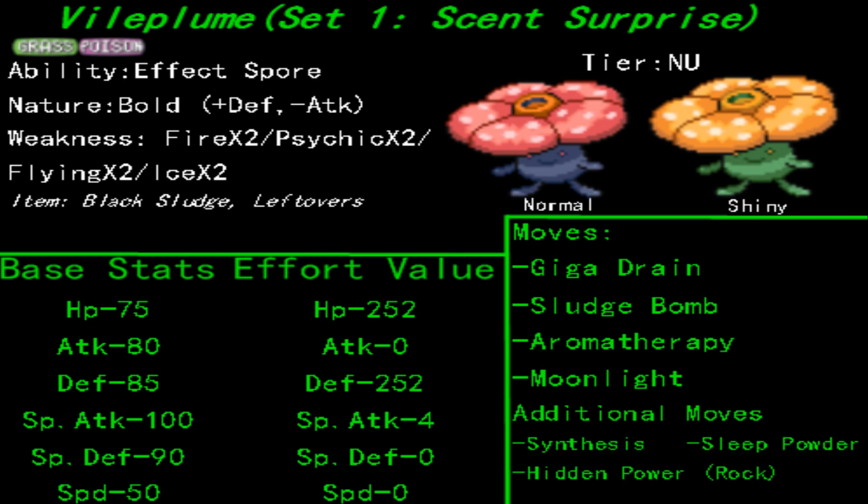Instead, what I'd like to do with this set is to have it as a defensive supporter. This thing is great at taking physical hits, so I'm going to maximize its physical defense, not special, and we're going to have a Bold nature on it to increase that naturally. Effect Spore, unlike Chlorophyll, doesn't give you any sort of speed boost, but what it does do is give you a better walling capability with an added 10% effect of possibly putting your opponent to sleep, burning them, or poisoning them.